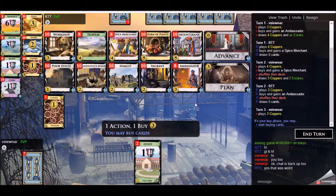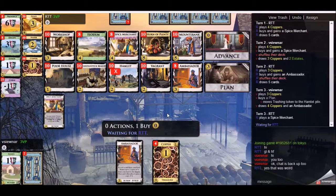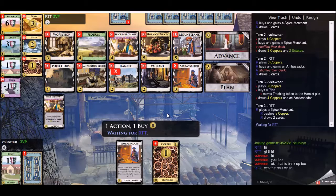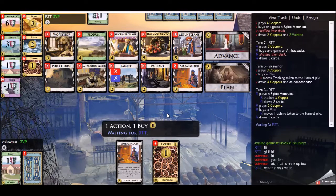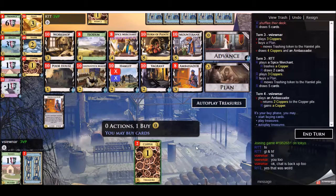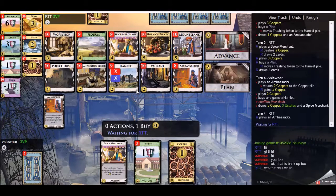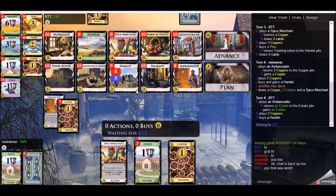I'm going to place my plan token — the trashing token — on Hamlet. Hamlet is the pile I want to target first, and I believe it'll help me to trash a little bit alongside my Spice Merchant. Why do I want Hamlet first? Because it's plus action. Maybe in the near future I'll be playing Ambassador and a couple of Poor Houses. Hamlet and two Poor Houses could get you to Province real quick, so that's why I put the token on Hamlet. I'm picking up one Hamlet here — it doesn't hurt for the cycling even though I'm not going to trash anything. I still want the Hamlet in my deck.